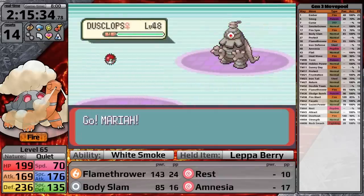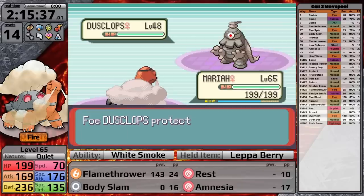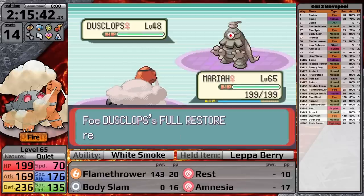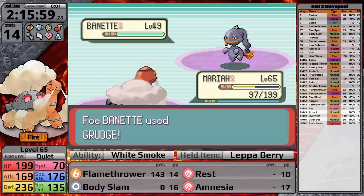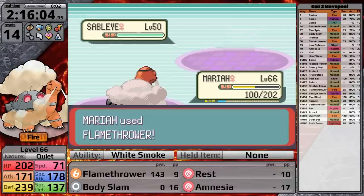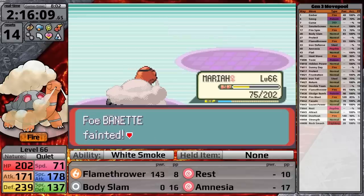For the Phoebe fight, I've given Torkoal a Lepa Berry because the Dusclops have Pressure and I really don't want to run out of Flamethrower PP. Against the first Dusclops I have a roll — first time I don't get it and she heals it, but the second time I roll better damage and it goes down in one hit. The next Dusclops is higher level and knows Earthquake, taking me to half health before I knock it out. The Banette uses Grudge and completely depletes my Flamethrower PP, but the Lepa Berry heals it — perfect. I finish Sableye with a single Flamethrower, then knock out the last Banette.